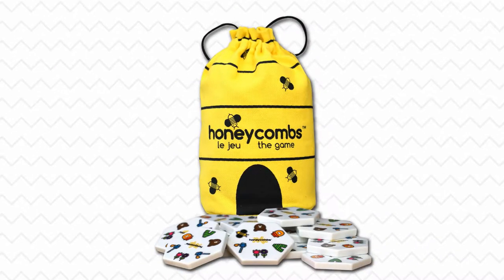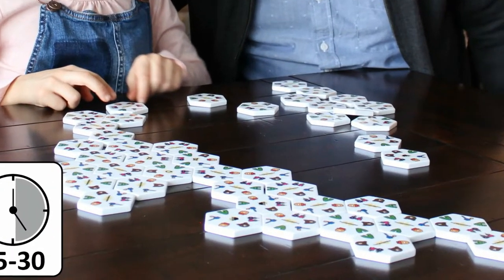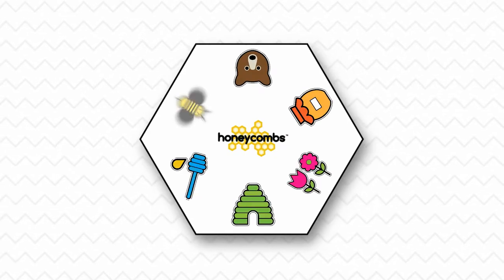Introducing Honeycombs, the fast-paced game of connections. The game of Honeycombs comes with 52 hexagon shaped tiles. There are six symbols on every tile and no two tiles are the same.